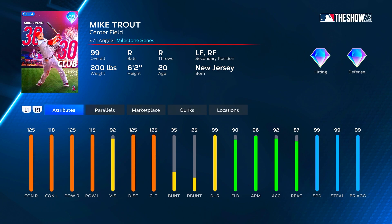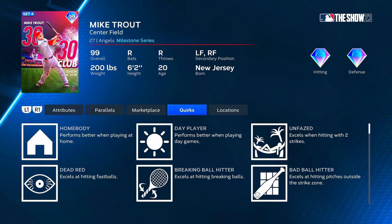If you get him to P5 he would get up to 123 contact versus left with 120 power, and everything else stays the same. His clutch is already maxed out. Fielding is at 90 so it's diamond defense in center right away, and he'll get up to 95 fielding at P5. He's got a 99 arm with 92 reaction, and speed is already maxed out at 99 with 99 steal. This is the fastest Mike Trout we've ever gotten without any parallels.